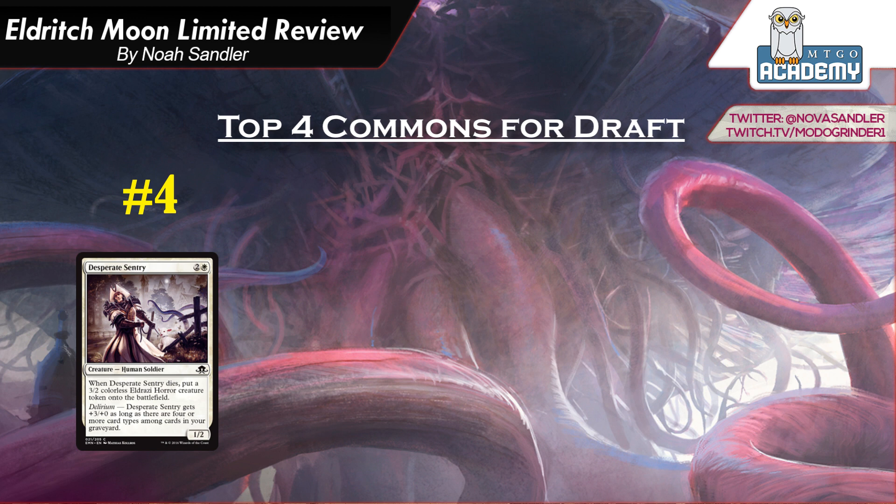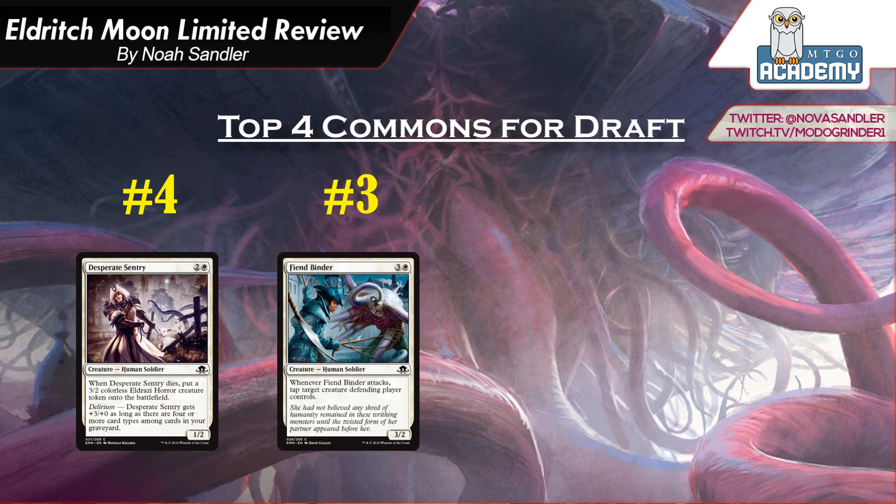Number 3 is Fiend Binder. It's 3 and a white, a 3-2 human. When it attacks, tap target creature the defending player controls. This is like a weaker version of Goblin Heel Cutter, which was one of the best commons in Fate Reforged. This card doesn't have the dash effect that Heel Cutter had, but Heel Cutter was still very good just casting it, and this card will be too.